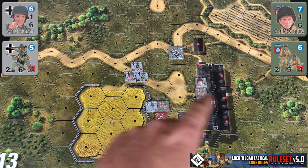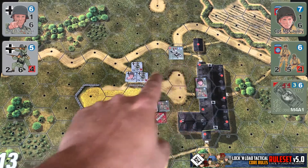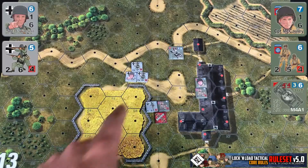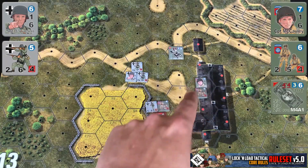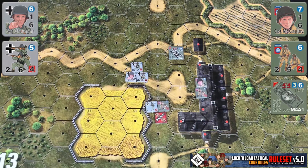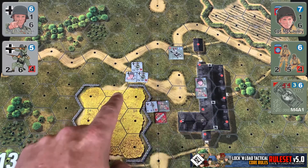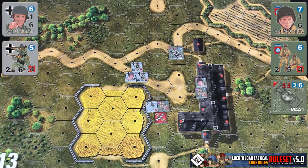Our Sherman tank here could fire at the German leader and the squads as normal because he's within two hexes of them. But our American leader and the squad located in the building — they're three hexes away, so currently they could not see or attack the German squads here, even though they're in the open.